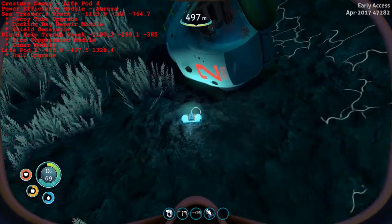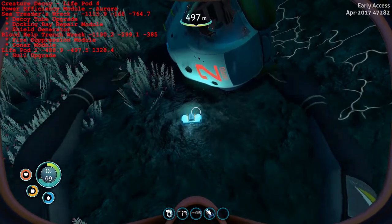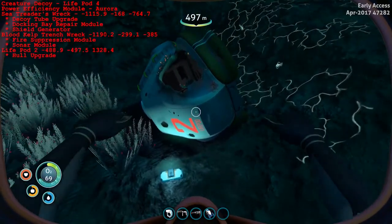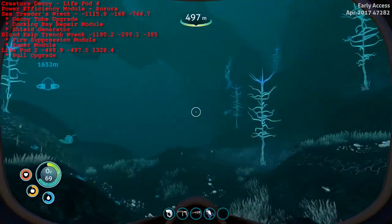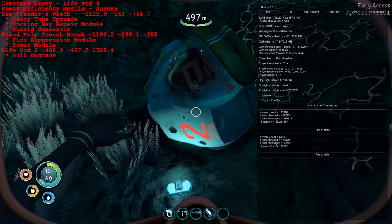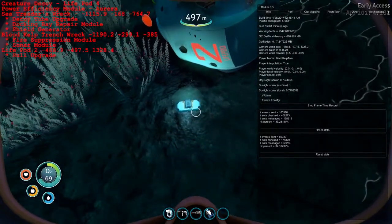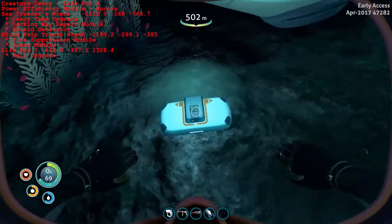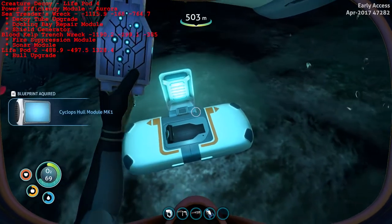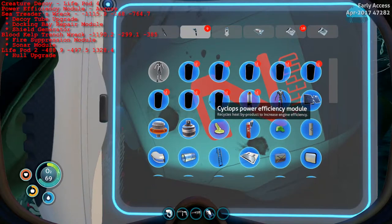Once you've got a couple upgrades to your Seamoth and another pressure compensator, you'll eventually get a signal to Life Pod 2. I think it will say something along the lines of a CTOU signal. Go ahead and follow that signal all the way down to the Blood Kelp 2 biome, which is at negative 488.8, negative 497.5, 1328.4. You will find the last of the data boxes, which is the Cyclops hull module, giving you all of the blueprints you need to build every single Cyclops upgrade.